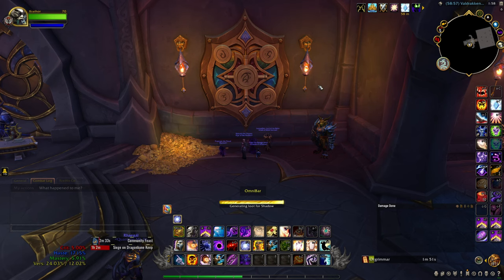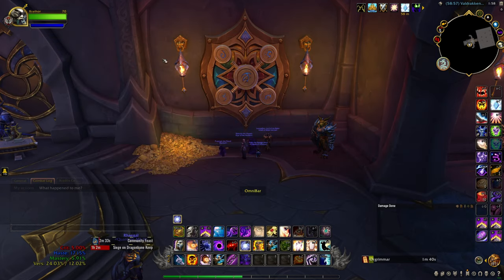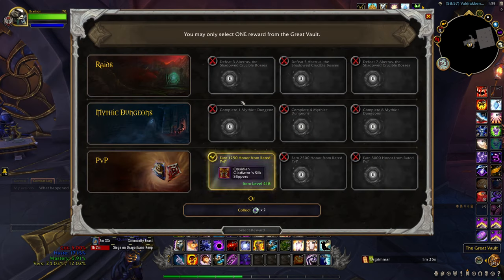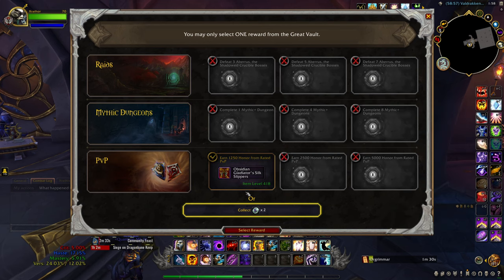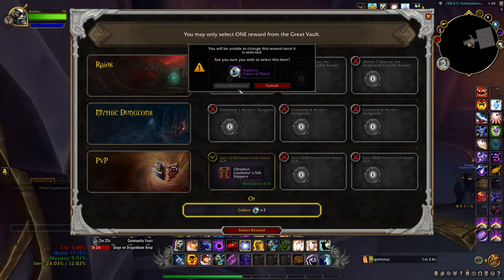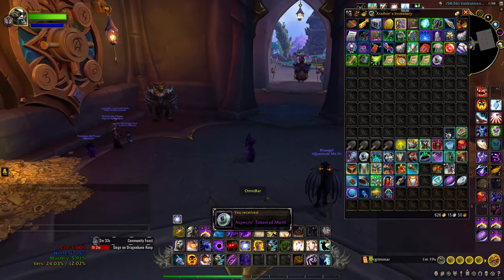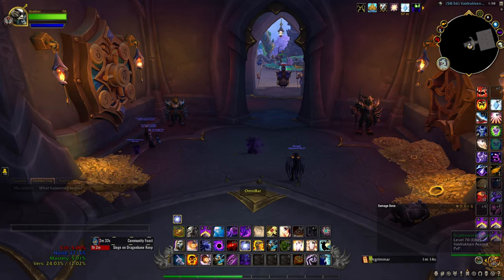Let's see what we get. That is so unfortunate for my Priest. The one piece I didn't need — I didn't need this ring, boots, or legs. That is just really unfortunate. I'm not going to take those because I already have better boots. Oh well, it is what it is. We've got tokens this week, so maybe if I do some more content this week, we can get a socket for next week potentially. But we're going to go on to my Warrior now.